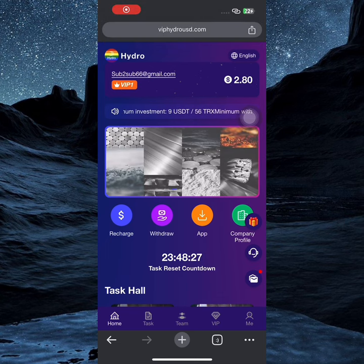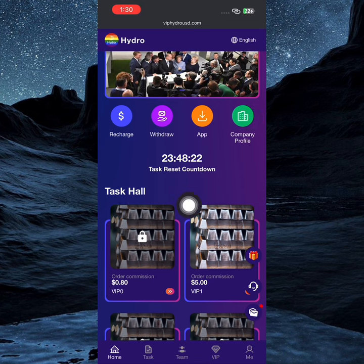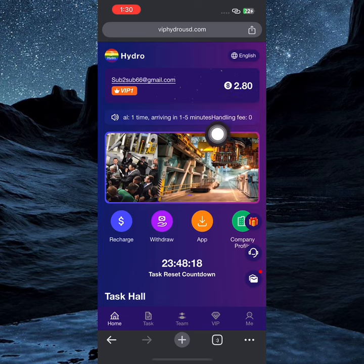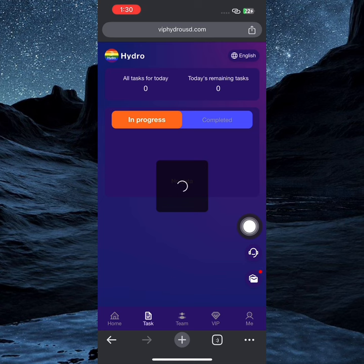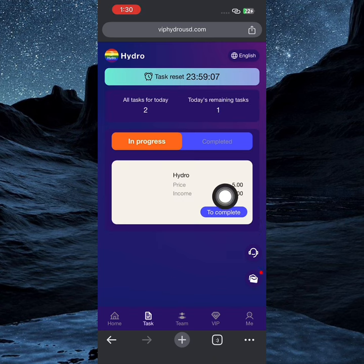So I have 2.8 USDT — this 2.8 was claimed for free. If you want to make that, you can come over here to this team and add your friends. Whenever you sign up with your invitation code, you'll be able to make 2 USDT per friend you bring into the platform.